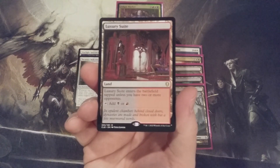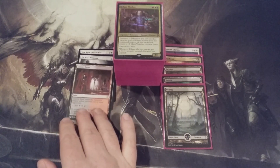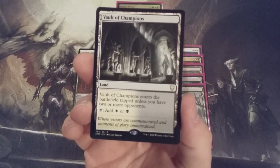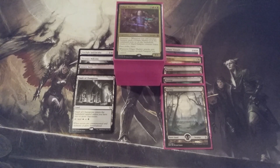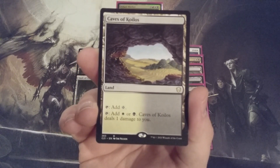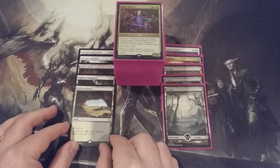First is Luxury Suite, our Rakdos fan land. It comes into play tapped as long as we have two or more opponents, tapping for black or red — a better land than a basic swamp. Next is Vault of Champions, our Orzhov fan land. Same condition: comes into play untapped with two or more opponents, tapping for black or white. Third is Caves of Koilos, our Orzhov pain land. It taps for colorless, or deals one damage to us to tap for white or black — manageable since we have lifelink woven into this build as an underlying theme.